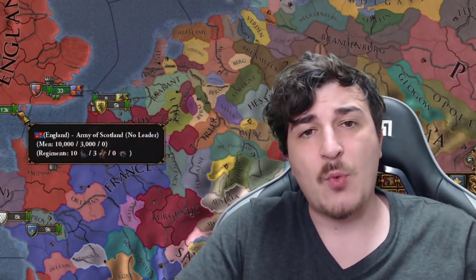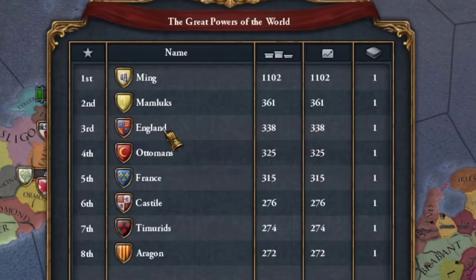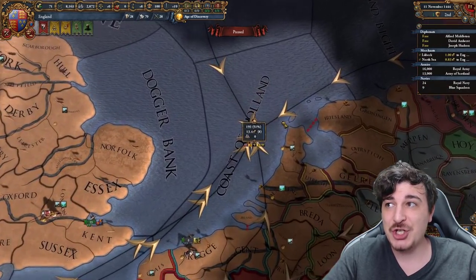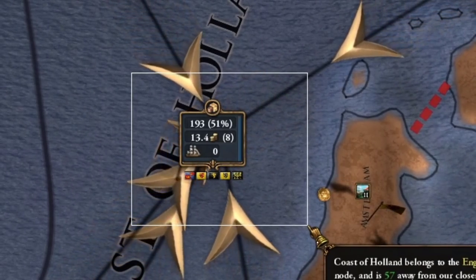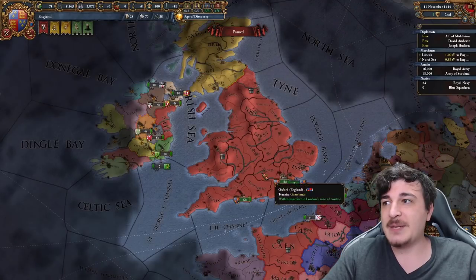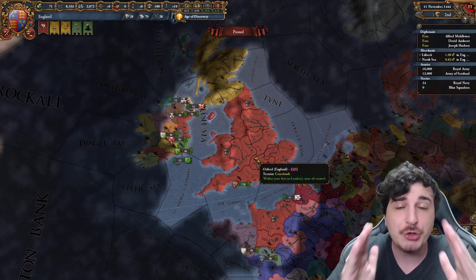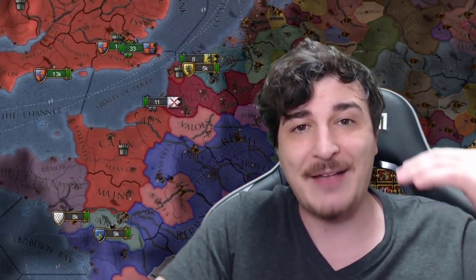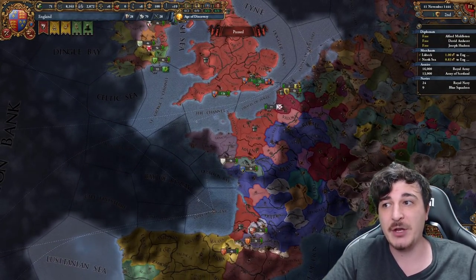England definitely is one of the strongest nations in EU4, and at the start of the game you are actually the third great power in the world. You also start in the English channel node, and we start with 50% of this node, which is a massive amount. Just in the first few years, we're gonna bring this up to 70% plus. As the English, you are one of the best suited nations to be playing tall. Today, we'll be showing how you can go down the playing tall path as the English, whilst still having a strong foothold in the mainland of Europe.